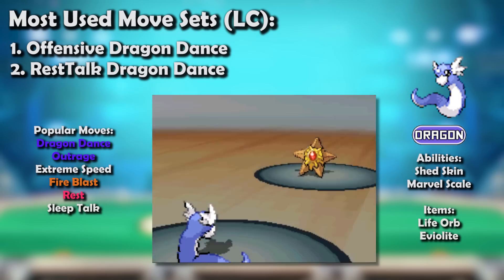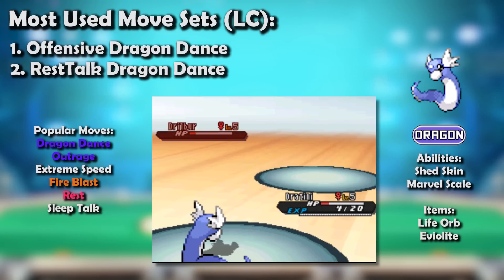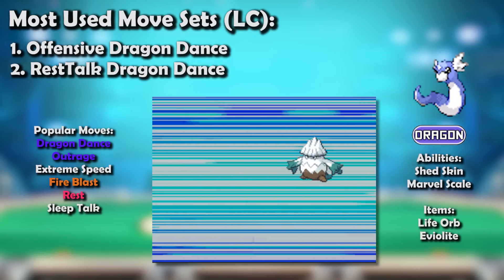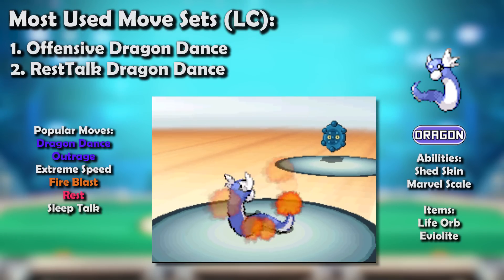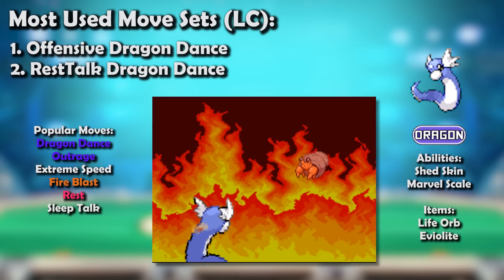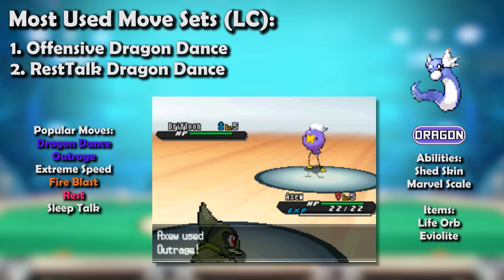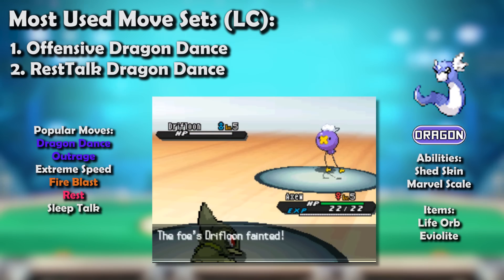In addition to its excellence with Shed Skin, Extreme Speed was once again an incredible tool — especially during the reign of the terrifying Sand Rush Drilbur — and once again removing Scarf Snover efficiently if Dratini chose to run Life Orb. Plus, Fire Blast also helped Dratini deal with Bronzor far more effectively than Axew did. Of course, there was also that cool thing: you could use Dratini and Axew on the same team and absolutely destroy everything. Dragon spam was one brutal playstyle to fight.